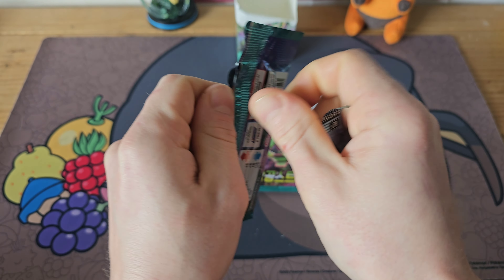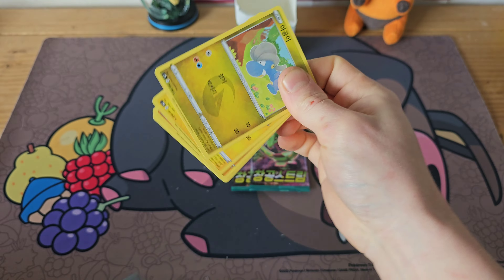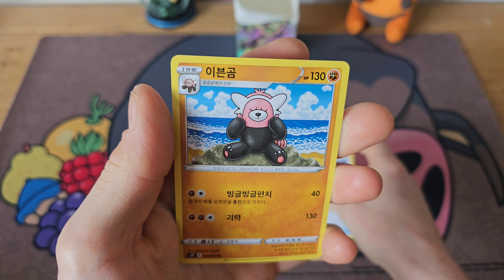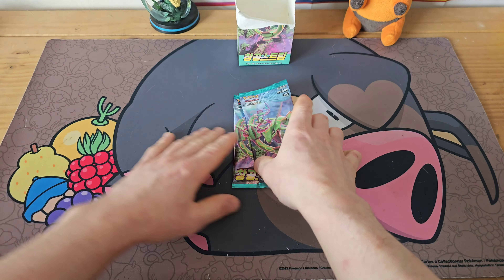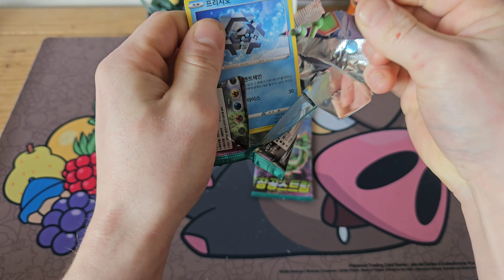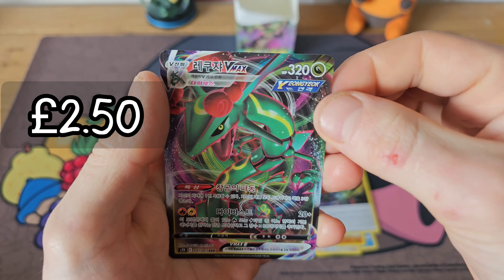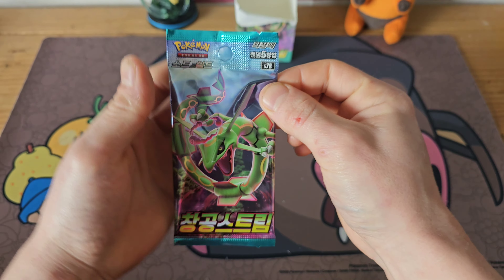Down to our last three packs — going through these last ones like normal. We got a Boltund, so I do like that art. Sandshrew, Pangoro mask, and a Bewear — nothing on that pack. Last two, come on — second to last magic, I can feel it. There's still one card in here. Cryogonal, Stantler, Sandslash, Energy, into a Rayquaza V-MAX — we do get one more pull there!